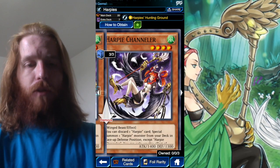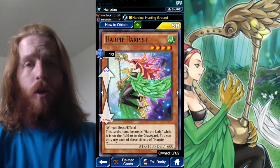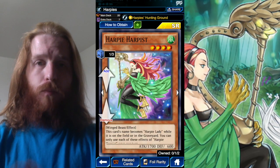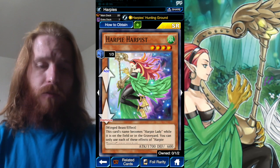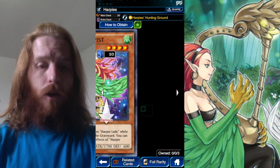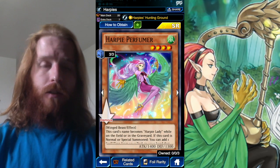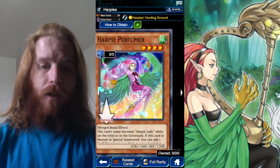Core of the deck: three Channeler — one of your best openers. One Harpist. In King of Games I don't use Harpist; I switch out one Harpist for two Oracle and some other stuff — I'll get to that. But in this I was running one Harpist. Three Perfumer, also core of the deck — you want to open with this or Channeler.